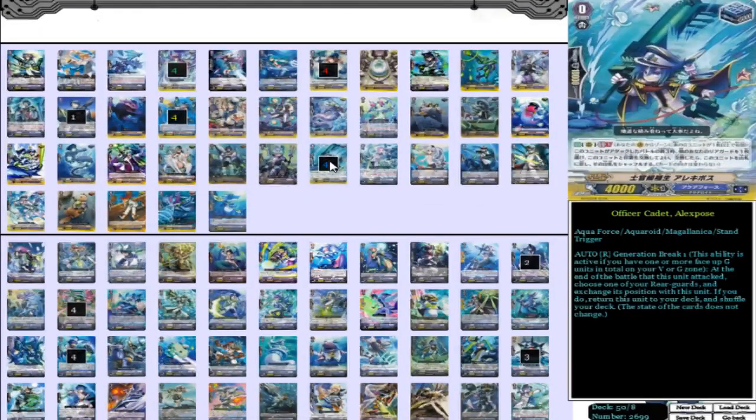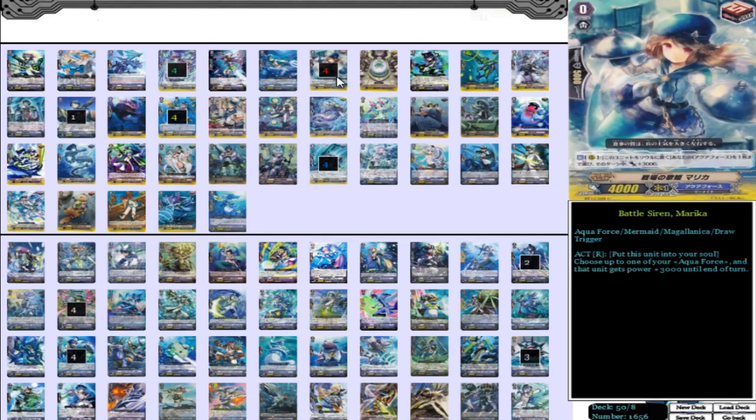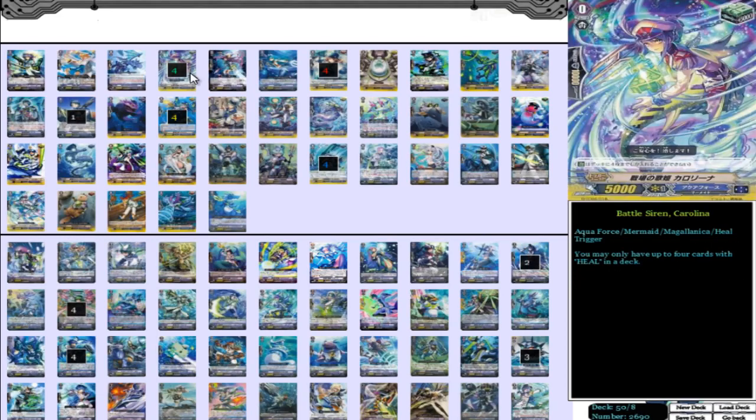Moving on to our triggers: 4 Officer Cadet Alexpose — 4 stand; 4 Bluestorm Marine General Despina — 4 crit; 4 Battle Siren Marika — 4 draw; and 4 Battle Siren Carolina — 4 heal. So rainbow triggers. You want to give Aquaforce its normal crazy stand power, especially how this deck plays, so the 4 stands work, but you do want to add on the crits as well in this deck because of how it plays. That's why I play rainbow triggers — really really solid for the deck.